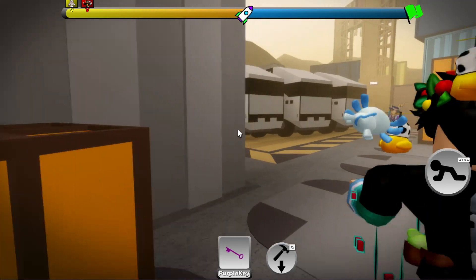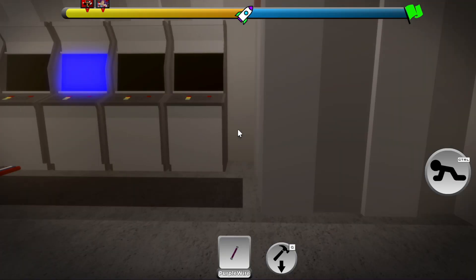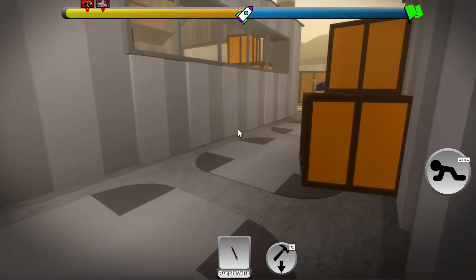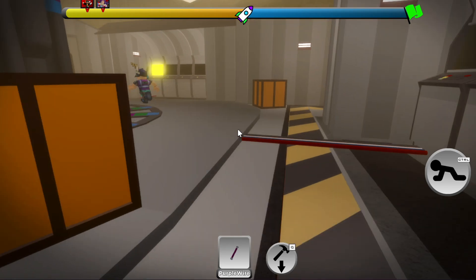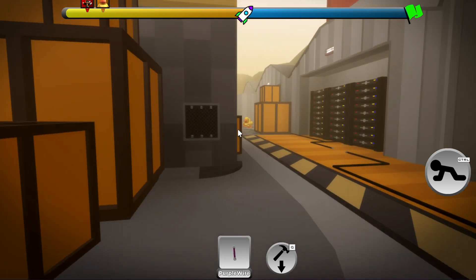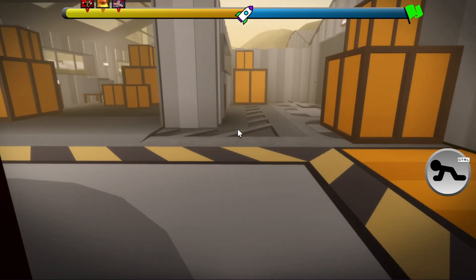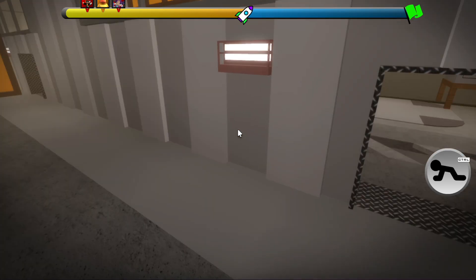If you do the code, it'll give you the purple key, and each round the safes change. So the different colored safes won't always be in the same spot. But when you open the purple safe, it'll give you a purple wire, which you have to go over to the spaceship and put it in. There will be three wires: the purple wire, green wire, and blue wire.